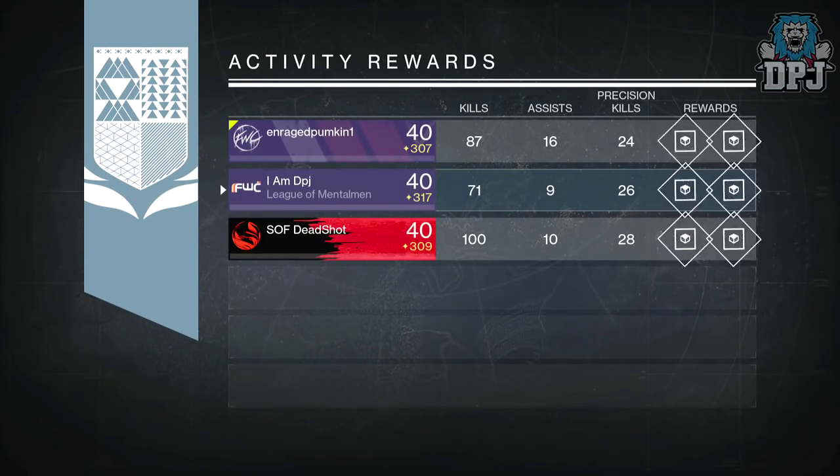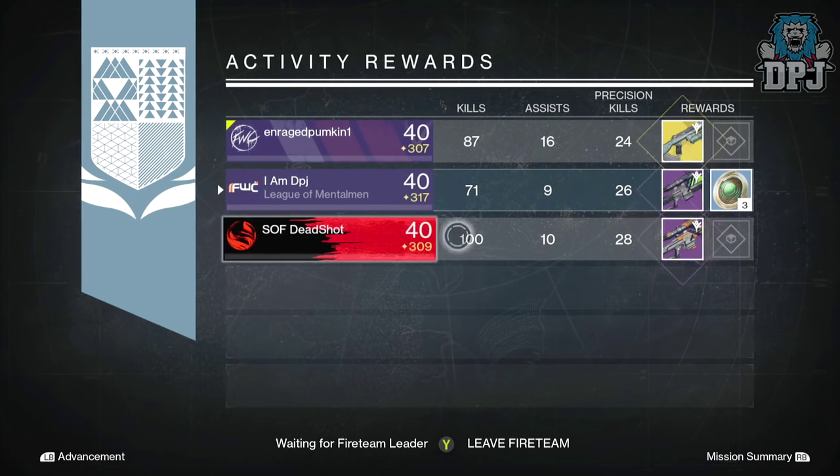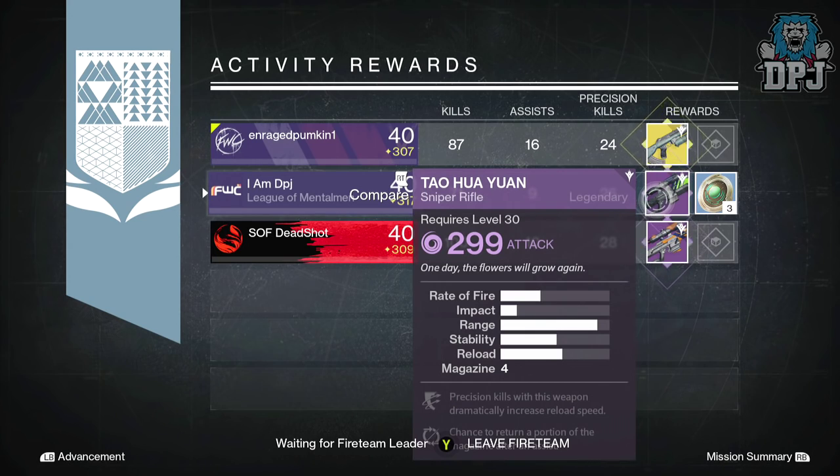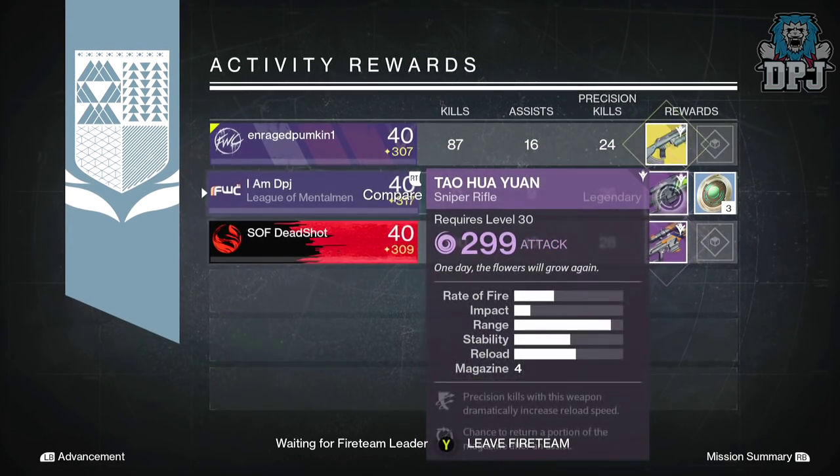Getting straight into my looting results, starting with my Hunter: I got the Teya Hua Yam, which is a sniper rifle — the exact same thing I got last week on my Hunter. This one drops offering void and 299 attack. Mods were precision kills with this weapon dramatically increasing reload speed, and a chance to return a portion of the magazine after an assist.